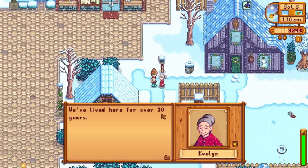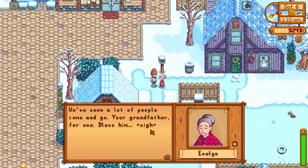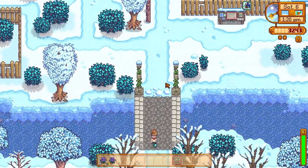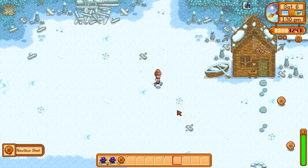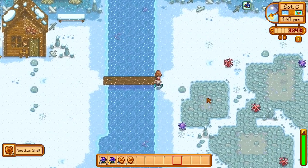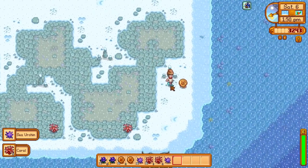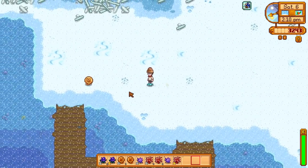Evelyn — we've lived here for over 30 years and we've seen a lot of people come and go, your grandfather for one. Bless him. Have a sweet pea — oh, it looks wonderful, very kind of you. Let's go check on the beach. Oh yeah — nautilus shell, these actually sell for quite a bit, very nice to harvest in winter. And we've got the sea urchin as well, some coral — that's quite a lot actually. And another fossil — not a bad trip to the beach, came away with some goods.